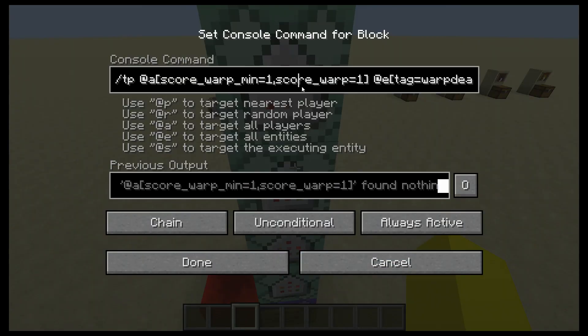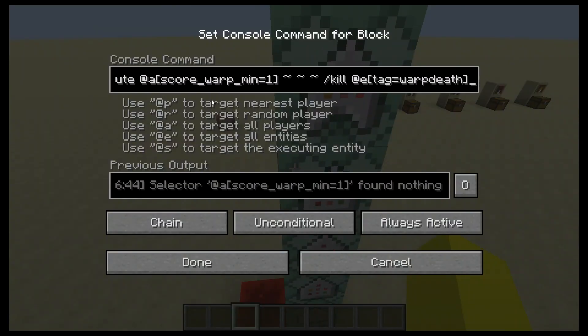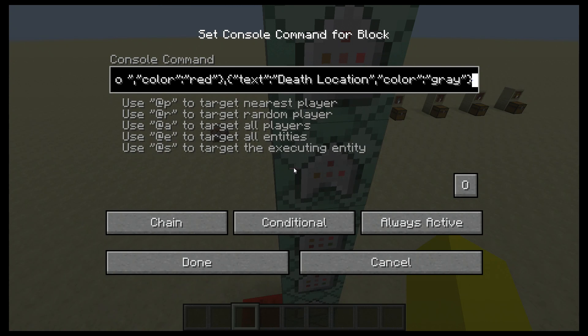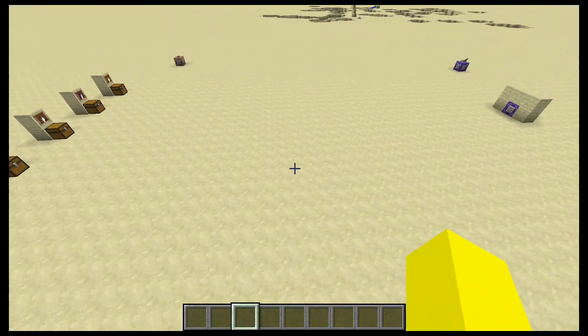Then you want to teleport the player who has a score of warp — meaning they did the trigger command — of exactly one. That way you can use multiple warps; it has to be exactly one. Two, the armor stand. You kill the armor stand once they have a score of one. Then you display that teleport message.